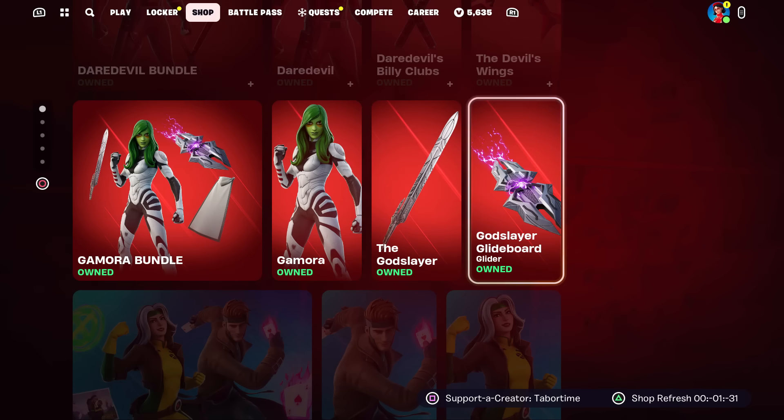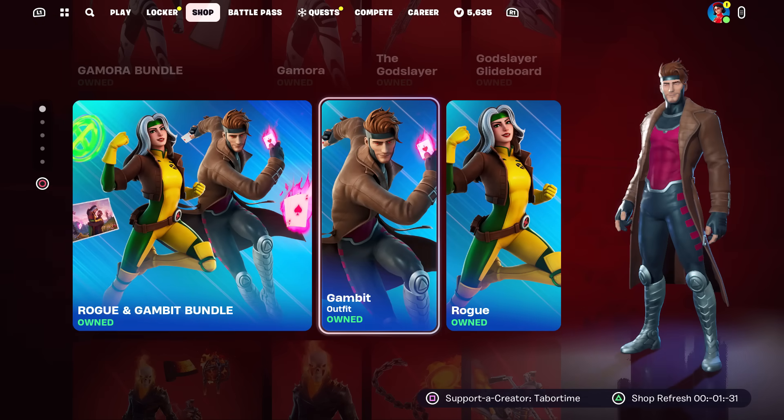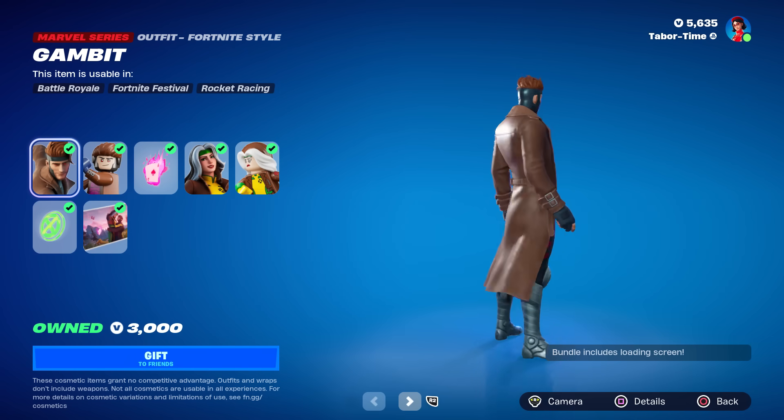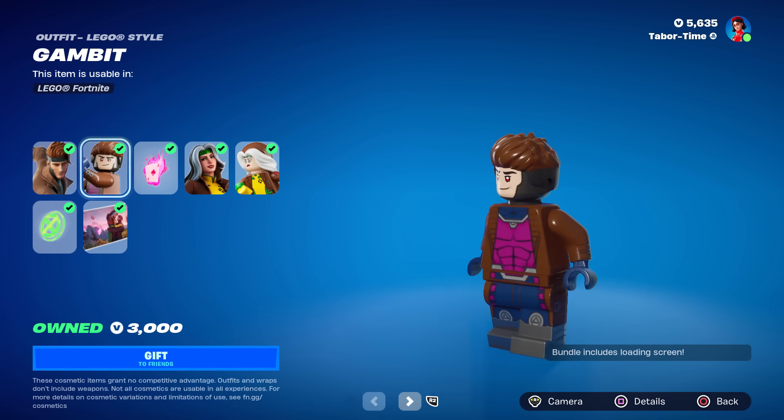The glider though — that's not bad, the glider's pretty good. You could buy that separately for 800, so that's not too bad. Rogue and Gambit is a really clean and solid bundle. I do enjoy this one — Gambit is my favorite, though he doesn't have any styles.